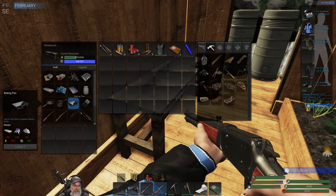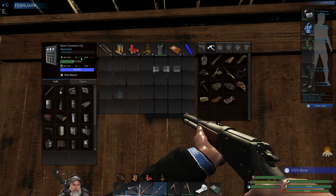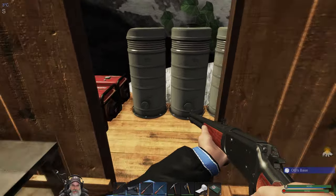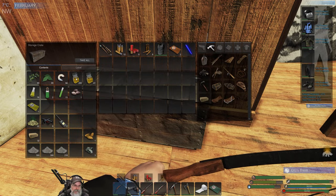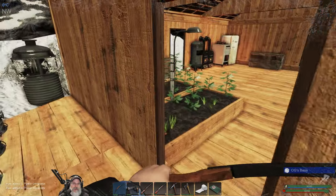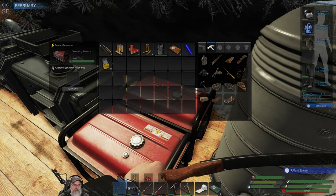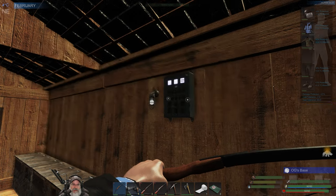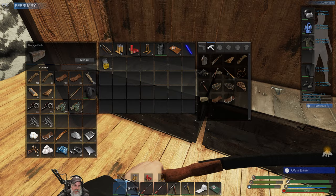Do we have enough power to make our baking pan? No, we need 1200. Okay so we got the mass, we just need the power. We have nothing going out except the refrigerator and I think we're going to keep it that way so we can get that power built up ASAP. Both generators are running — let's top them off with some fuel and let those go full bore. It won't take long to get to 1200 and then we can finally make that baking pan. Though we still have to make a few more ingots too.